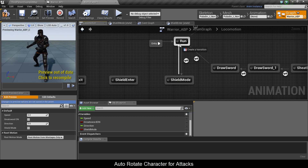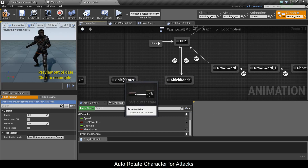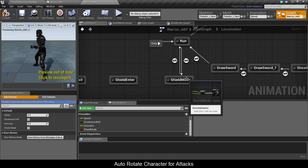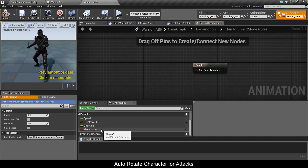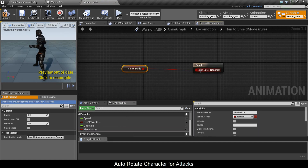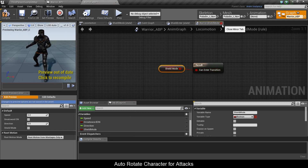It looks a lot more flowing than it did before because it prevents the slide. To properly fix the slide, you'd need to decrease the speed to zero for the transition animation and then increase it to 150 for the shield bone — that would involve a lot more code, but I don't think we really need it to look that pretty.